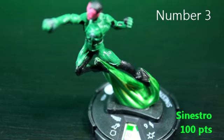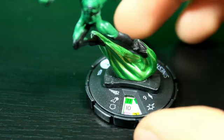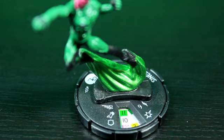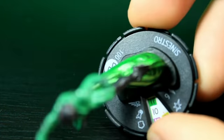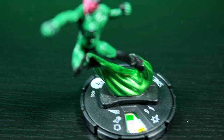Coming in at the number three slot, we have Sinestro from the Gravity Feed. This guy is really, really good for only 100 points. He has 11 movement with charge, 10 attack, and a 19 willpower with 3 damage, exploit weakness, and 9 range single target for only 100 points. His stats do go down once he gets hit, but it's a pretty good long dial and you might never leave that 19 willpower. He can shoot and he's really good at close combat. I'm placing Gravity Feed commons in the common slot, and he had to be in my top five — I have him at number three.